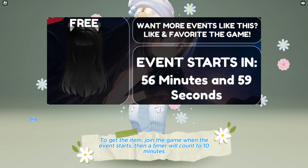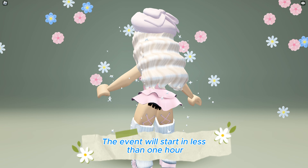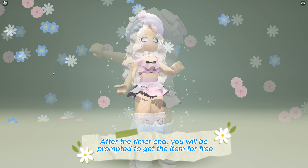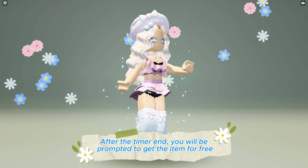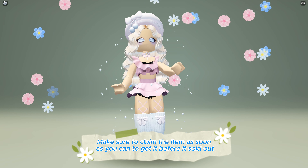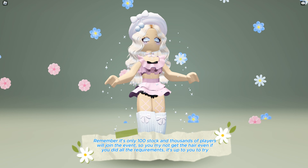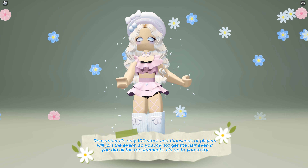Join the game when the event starts. A timer will count to 10 minutes. The event will start in less than one hour. After the timer ends, you will be prompted to get the item for free. Make sure to claim the item as soon as you can before it's sold out — remember, it's only 100 stock and thousands of players will join.